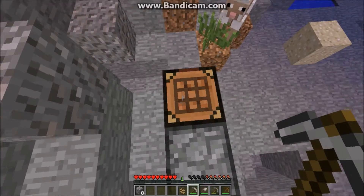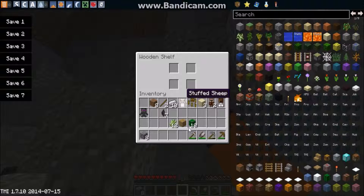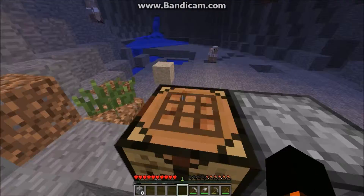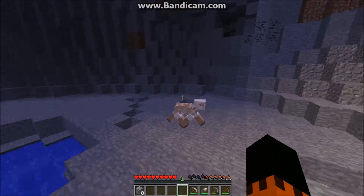First try — oak shelf! Oh baby, we can put our stuffed animals right here. That looks awesome! Let's go get some more oak wood.